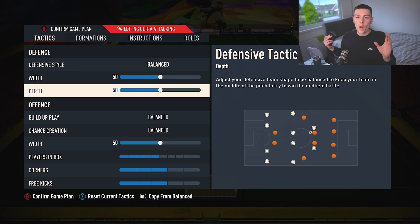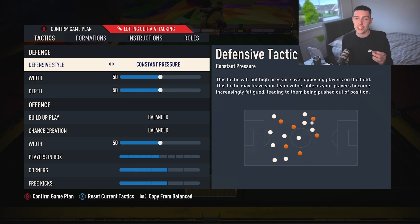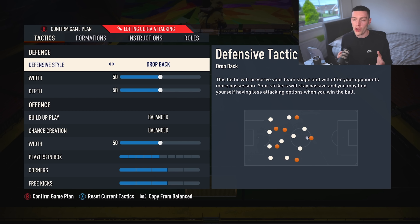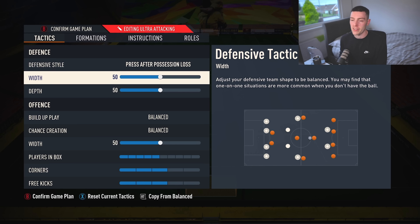Jumping in with the defensive style, we do leave this on balance. It is a very good press option if you're losing though. So if you are losing, don't be afraid to whack this into press after possession loss. I'm not a fan of constant pressure because it feels a bit weird — like they press but they don't press. I always find press after possession loss is perfect just for pushing you guys up the pitch.